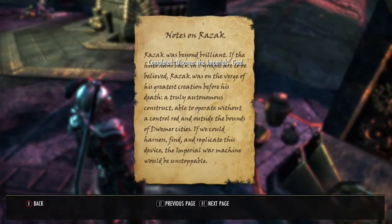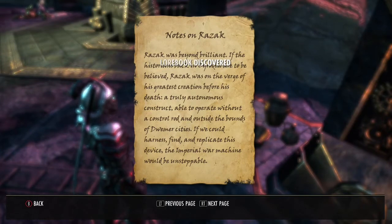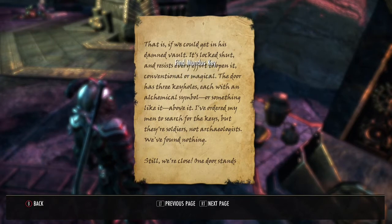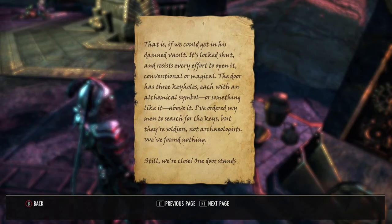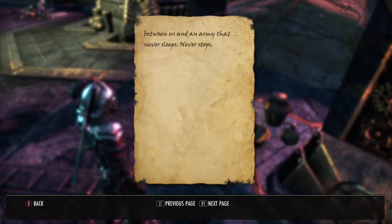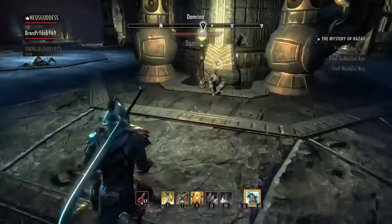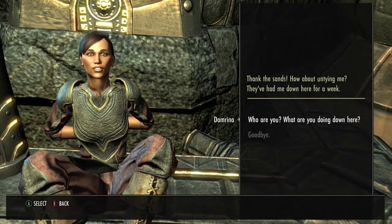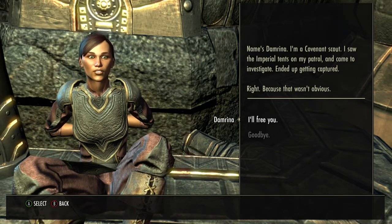Here are the notes on Razek. Basically this guy was studying the Dwemer and their constructs, and he figured he could make one that wasn't bound to its location — because a lot of the constructs you don't see outside their labs. This one specific construct was able to move freely, and it would be called Razek's Opus. They were hoping to use it as a weapon, but I guess they didn't know how small it actually was, because it's just a little spider.